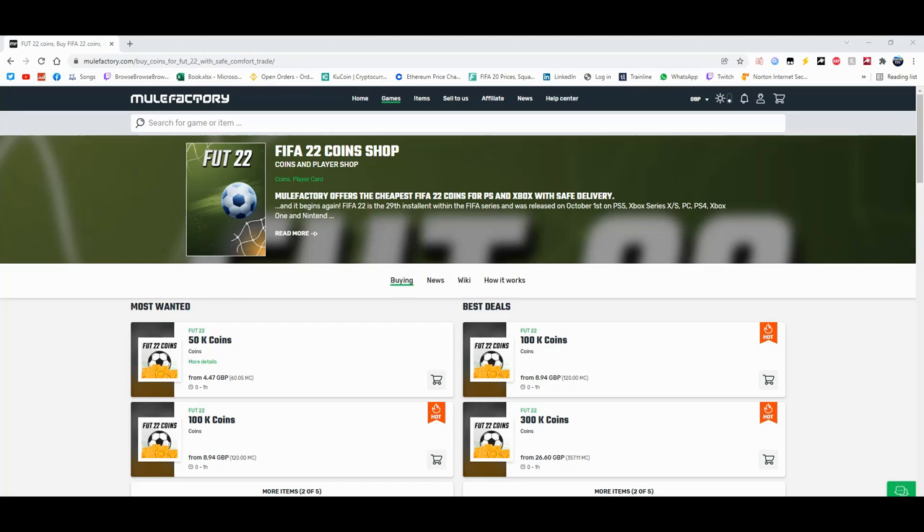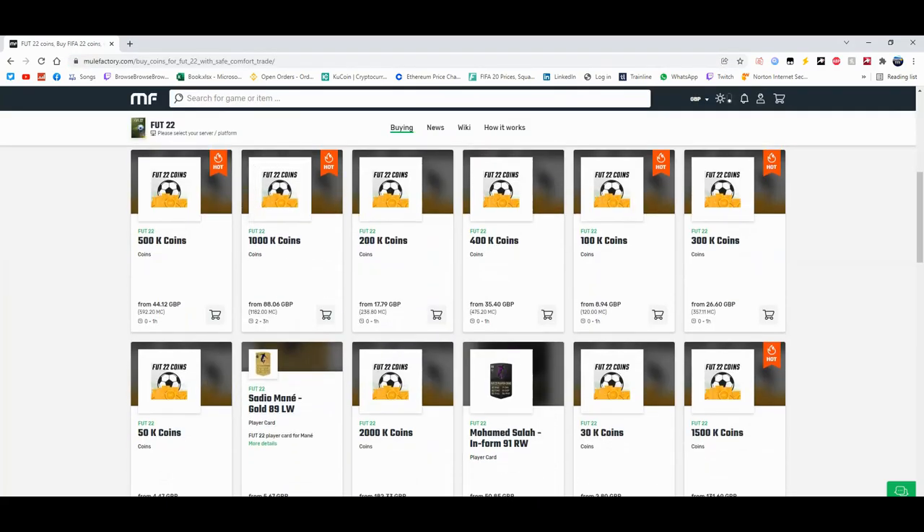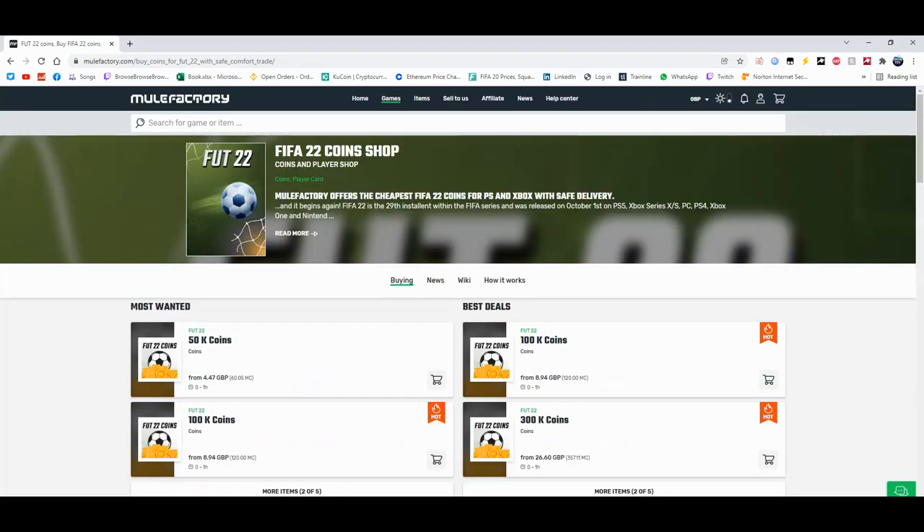For the cheapest coins on FIFA 22, check out MuleFactory.com and use the code EWINFIFA at checkout for a discount. They do loads of different coins, sell players, and offer comfort trade. It's 100% safe and legit. There's a link in the description — check it out.